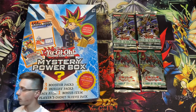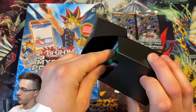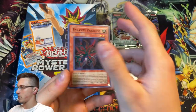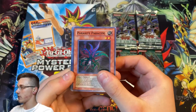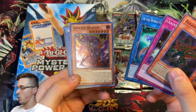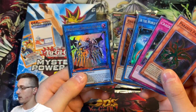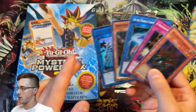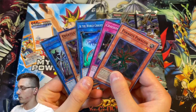I want you to let me know for the giveaway of the video — which will be these cards right here from our previous opening from the mystery power box. I'm giving away all those pulls: a Parasite Parasite, Crackdown, Ib the World Chalice Priestess, Ortex Qualtus, and Mechknight Spectrum Supreme. These are the previous pulls from our other mystery power box — this is the holiday version, just the standard one for the Metal Raiders one.